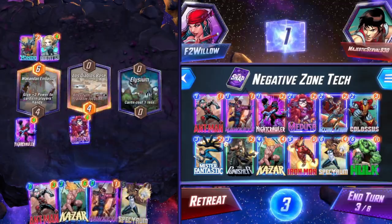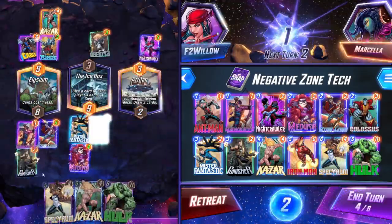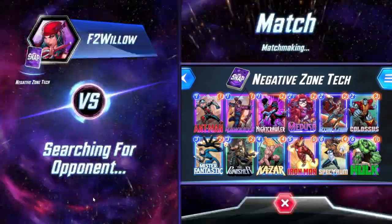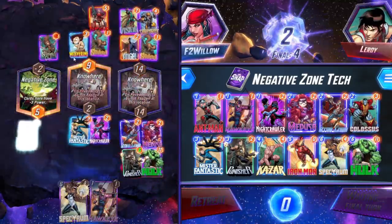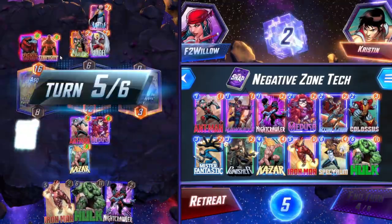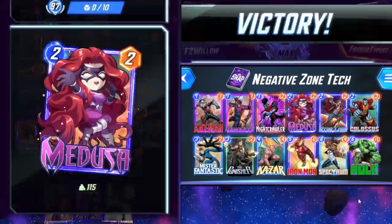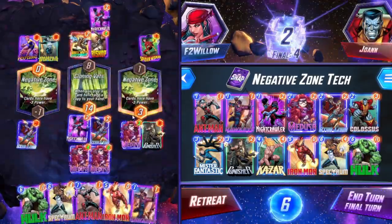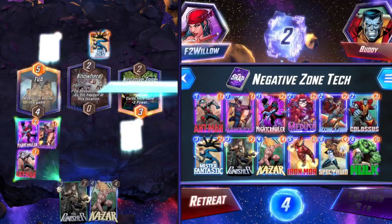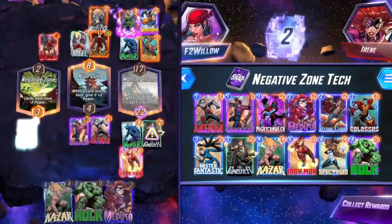This deck was surprisingly successful. I have no idea how it would perform outside of a Negative Zone hot location, but I have a sneaking suspicion it would still be pretty decent. The Colossus and Mr. Fantastic synergy with the Negative Zone is very real, and it had a smaller but still meaningful impact on locations like Klyntar. Especially against bots, because they seem to avoid locations that give negative power — even if they have a decent answer for it. If they've got a Colossus they'll play it there, but otherwise they usually steer away.